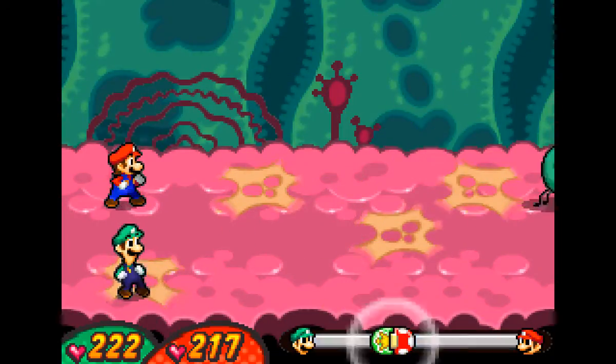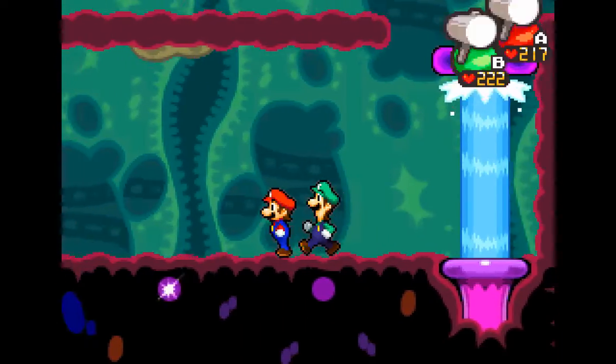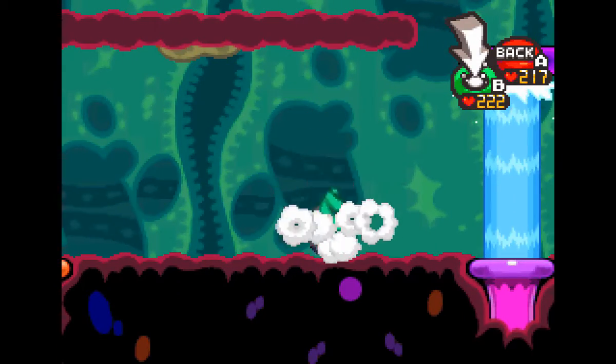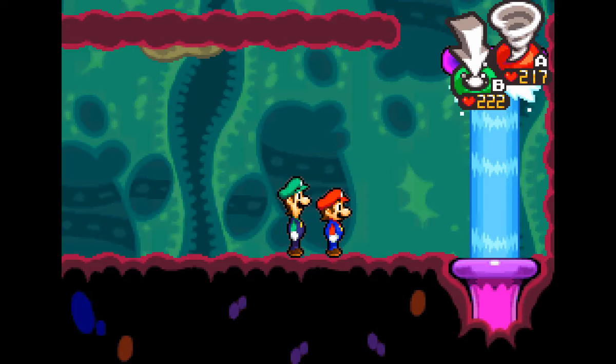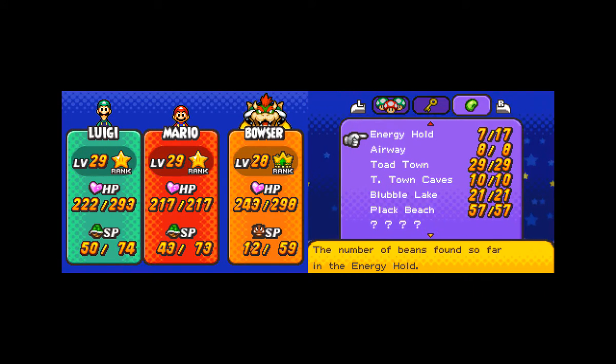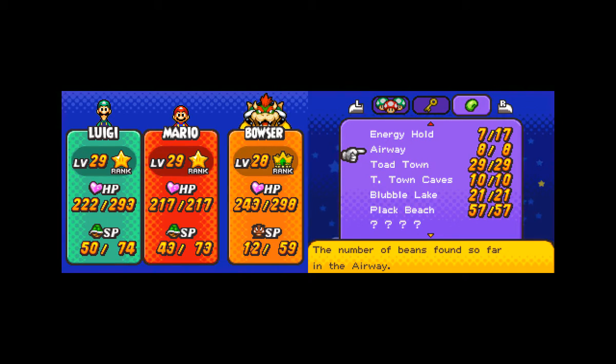Mario doesn't take as good care of it as Luigi, I guess. Well, Mario's out saving the world and doesn't have time for personal hygiene. Luigi's just lazing about at home, so he carefully brushes, washes, trims, and waxes it every day — it's a fine sheen. And here I'm just showing that I got all the beans, so we're only eight in this area.